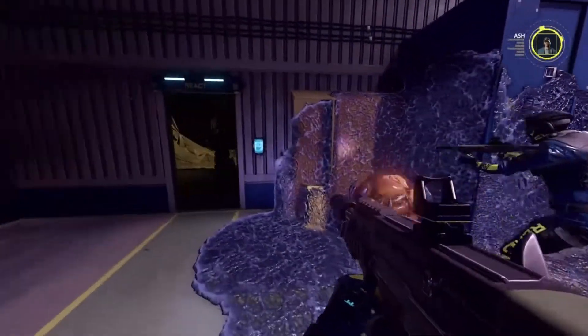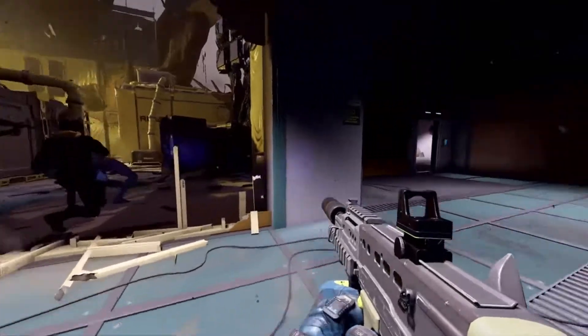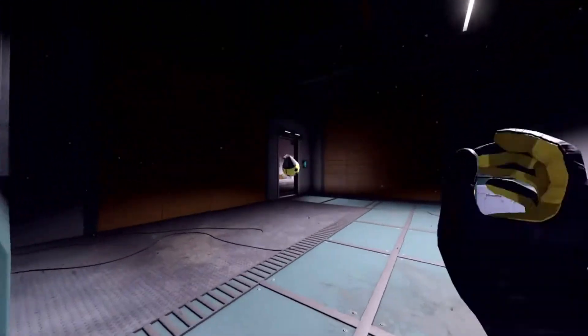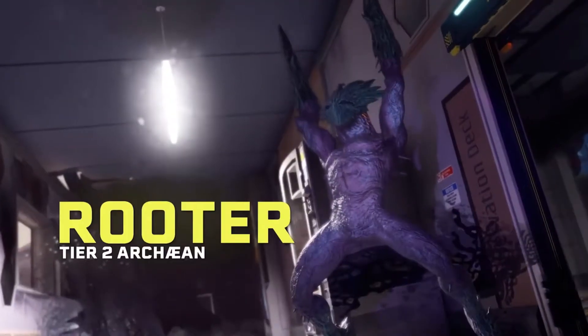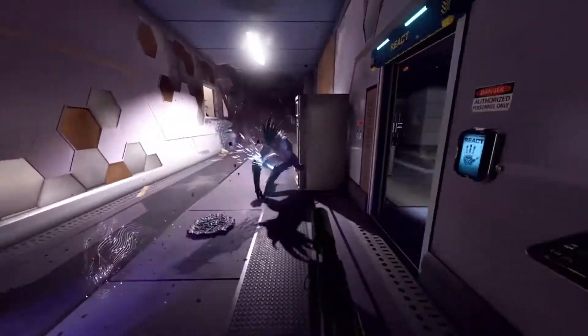Nest mapping complete. A scientist just gave me the thumbs up. Identifying Archean variants helps the team determine the best approach to take them out. Spotted a router — it can immobilize anyone in front of it, so Sledge will swing around back.